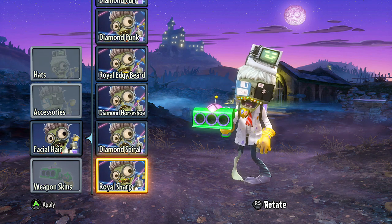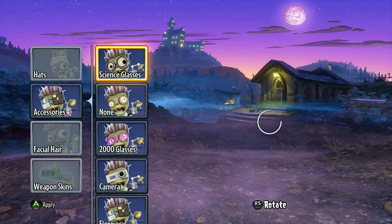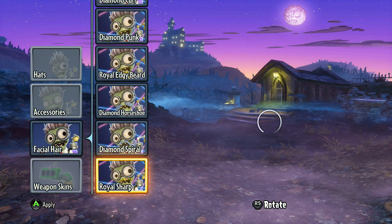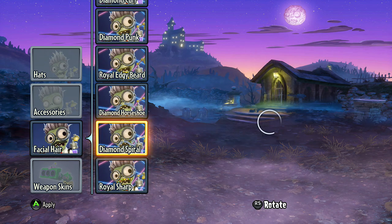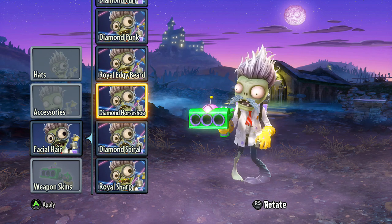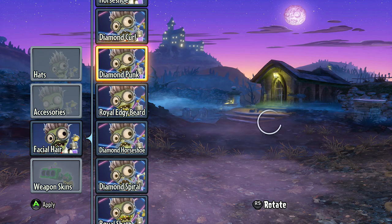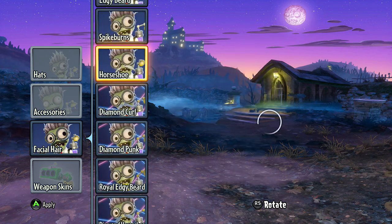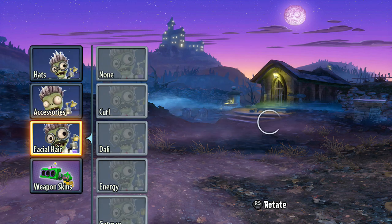Let's go on to the facial hair — let's go none there so we can look at the facial hair in all its glory. Royal sharp, the diamond spiral, diamond horseshoe, royal edgy beard, the diamond punk, the curls, and the diamond. And that's about it for those guys — no new weapon skins for the scientist either.